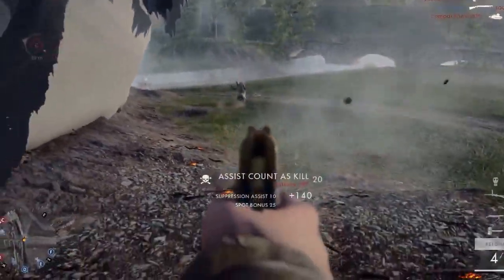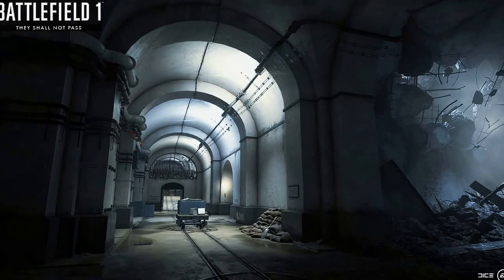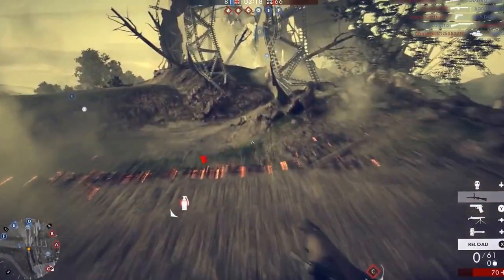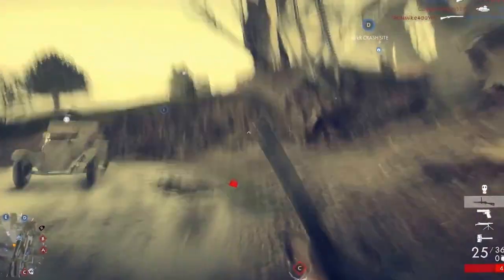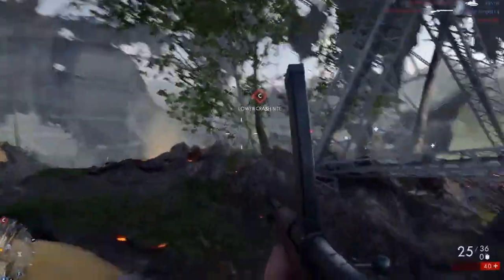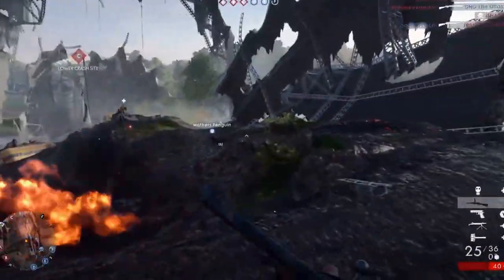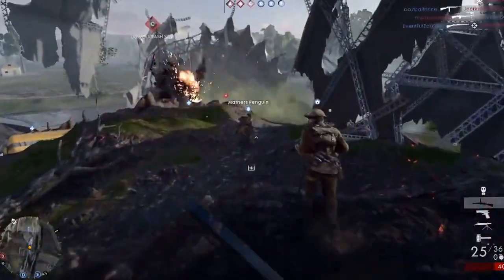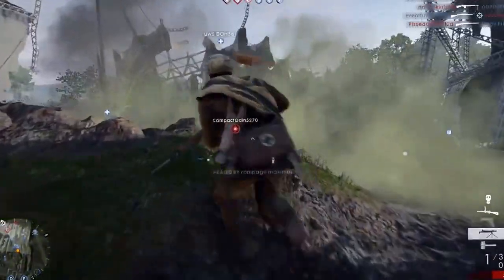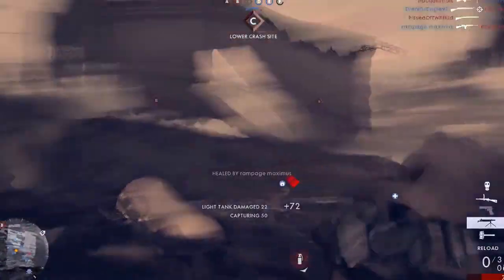Next is Fort Vaux — I think that's how you say it. As you can see on the screen, Fort Vaux looks like a new Operation Locker type of map. If you played Battlefield 4 and remember Operation Metro or Operation Locker, it was one big cluster — massive grenade spam, unbelievable firepower coming down certain hallways and choke points, really difficult to play. This map looks like it could be a potential Operation Locker for Battlefield 1.